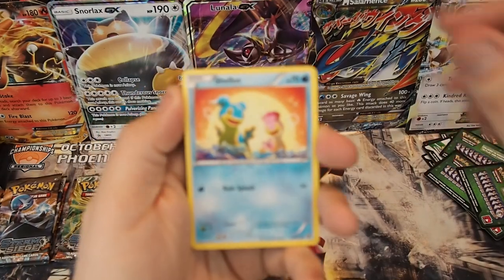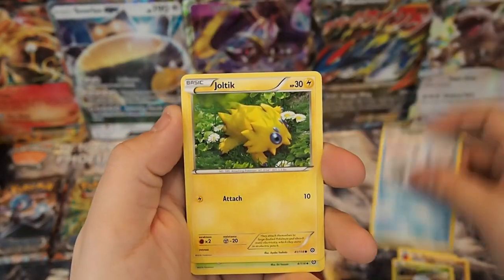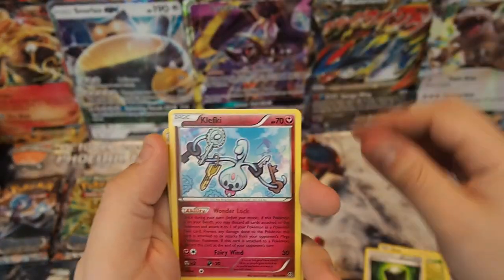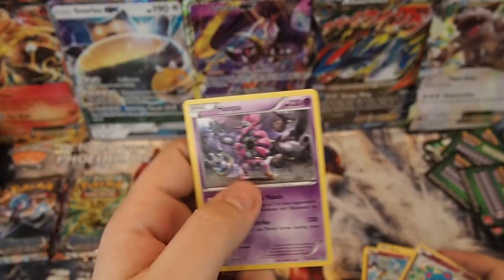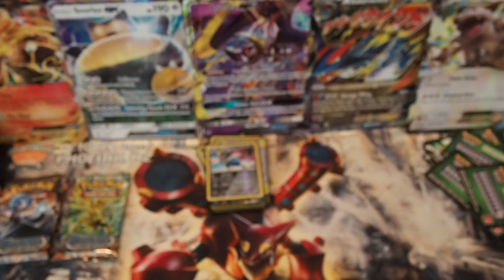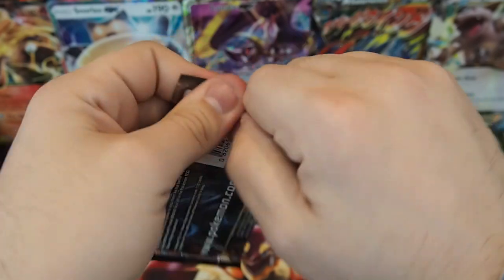Pack thirty-one: Shellos, Mankey, Fungus, Bergmite, Joltik, Skiploom, Greedy Dice, Klefki, Reverse Holo Common Meryl, and a Hoopa regular rare non-holo. Wouldn't it be nice if that was a Hoopa EX? But it's not — it's not even the right set.